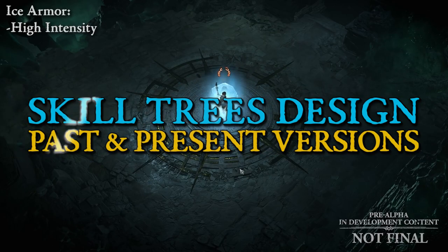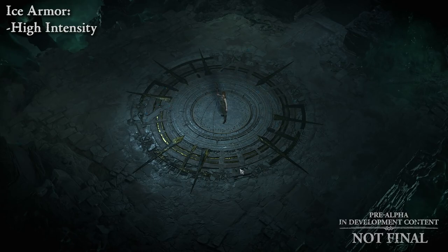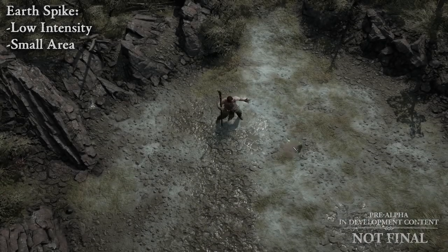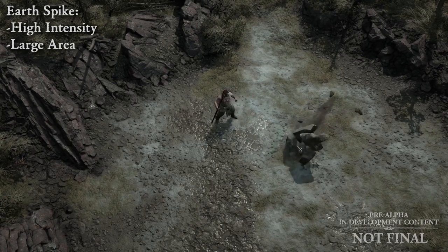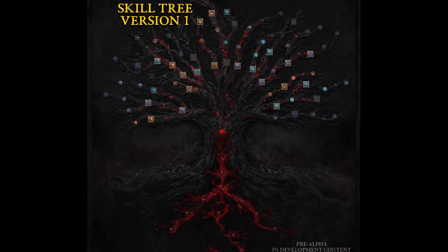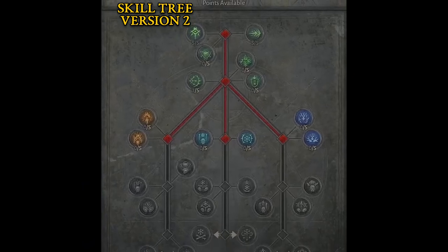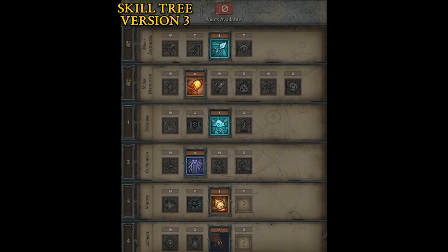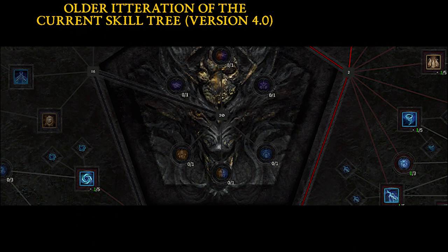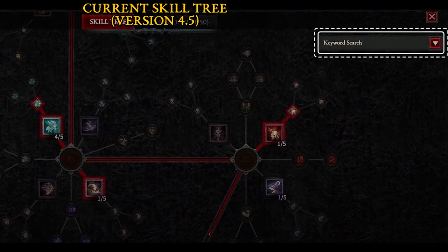As mentioned, they have talked about the skill trees. They've gone through four designs. The current October version of the skill trees feels right compared to the previous three. They mention it changed dramatically over time, and since Alpha — that's version number four — it looks much better, all possible thanks to player feedback.